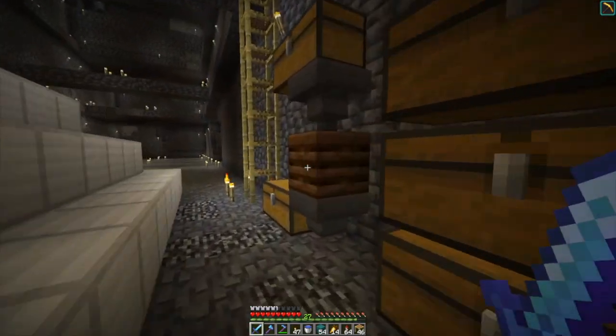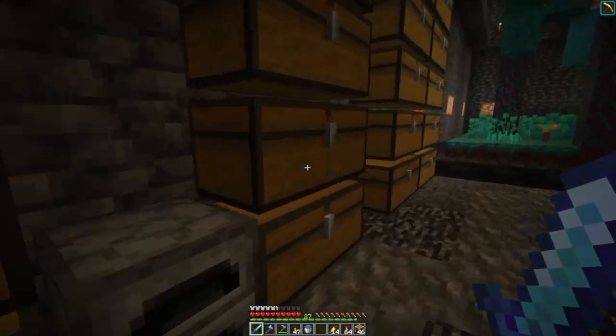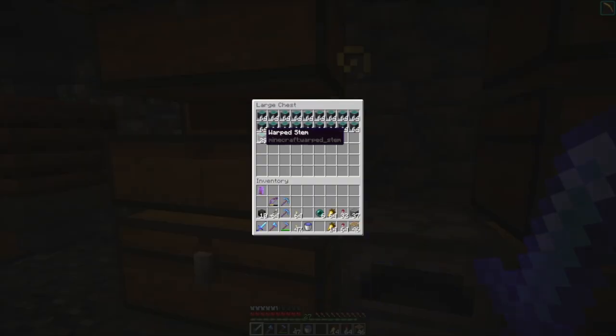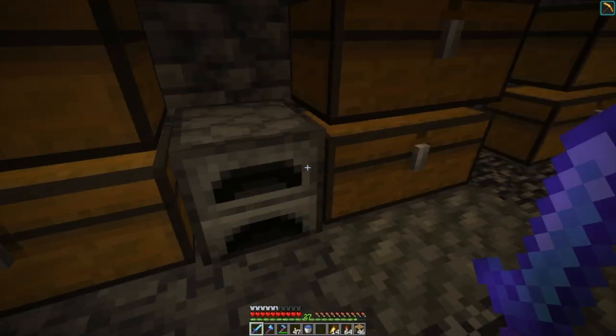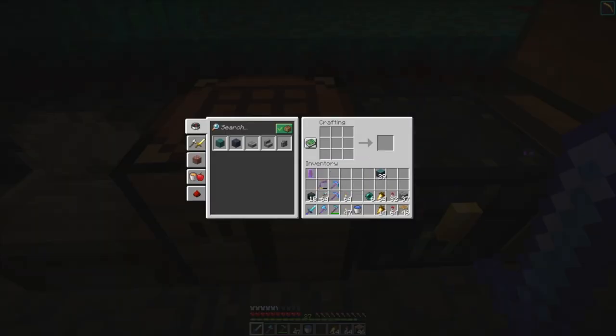I come here and throw the wort blocks into the composter and it turns into bone meal. But last time I said I wish the fungus wood behaved more like regular wood. And guess what? It does. You can make planks out of it.